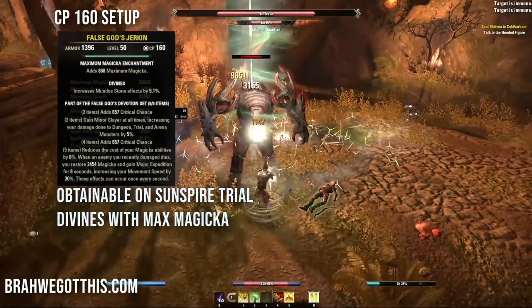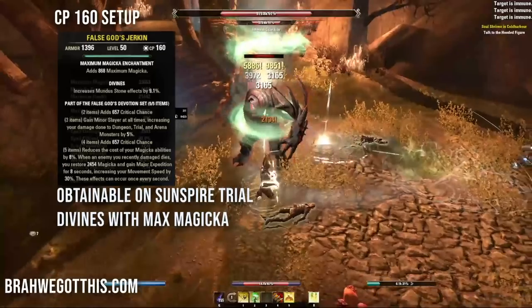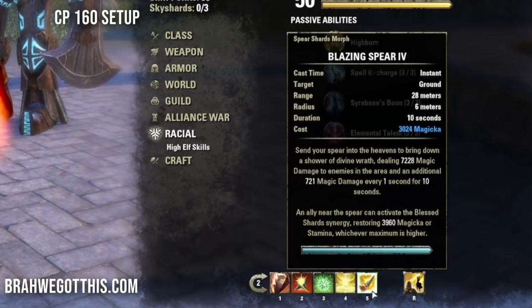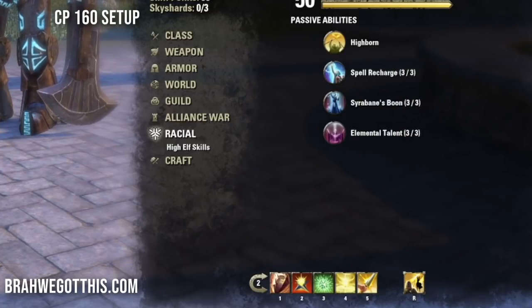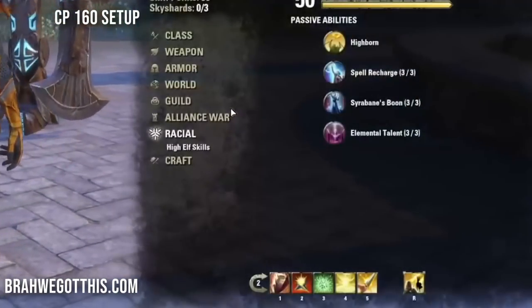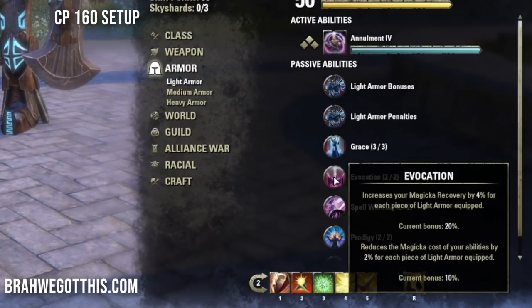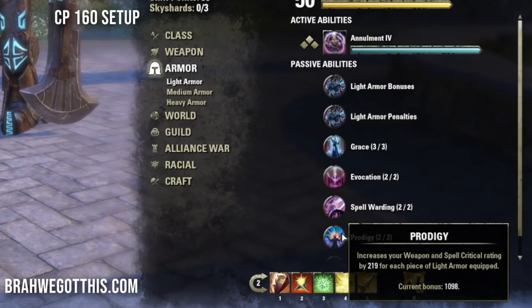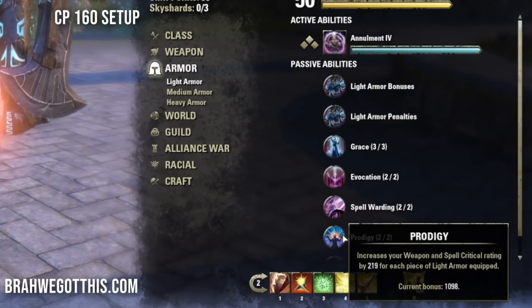False God's Devotion gives crit chance, Minor Slayer, more crit chance, and reduces magicka ability costs by 8%. When an enemy you recently damaged dies, you restore 2454 magicka and gain Major Expedition for 8 seconds, increasing movement speed by 30%. Since this is a hybrid build with magicka skills, the light armor passives give magic recovery, spell resistance, and weapon/critical rating increased by 1098.